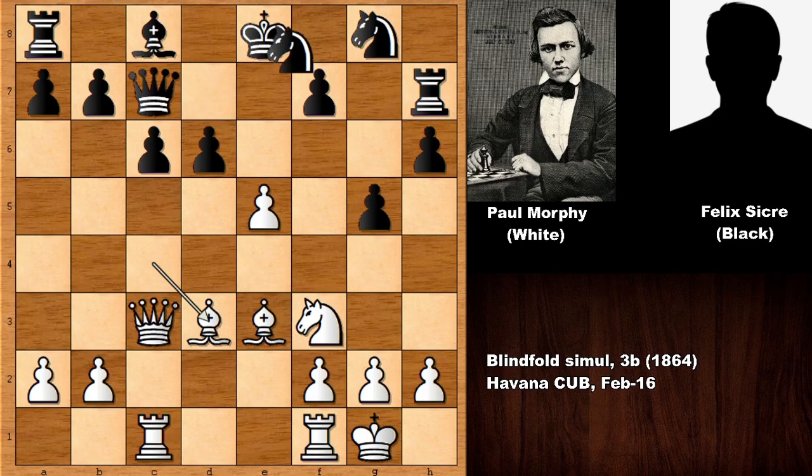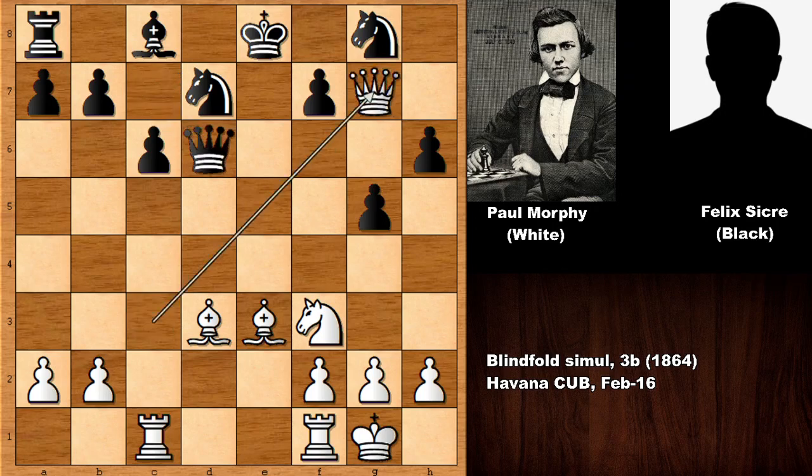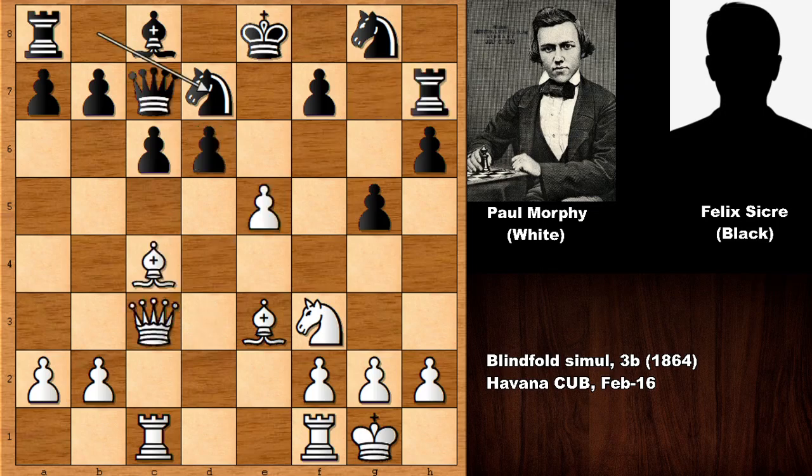Black is not defending the rook, and black is going back with the knight. In this position, if defending the rook — rook to g7 or rook to h8 — it doesn't matter. The idea is e takes on d6, attacking the queen, and that's a discovered attack on the rook. After defending the queen, capturing the rook — this is losing for black, and also attacking the knight. This is why Morphy is pushing the e-pawn.